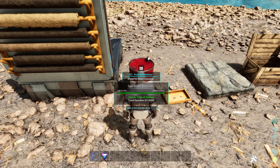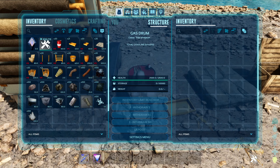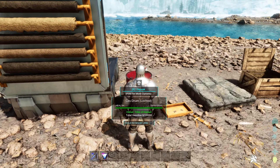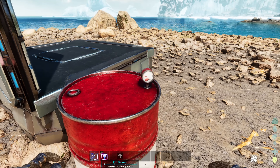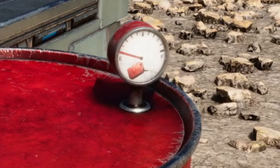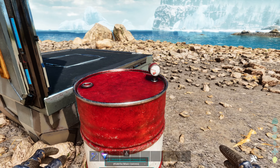Our next one is this gas drum in which we can store gas — by gas I mean gasoline. Let's put some gasoline in it. Now we have gasoline and we're going to deposit it in this gas drum. It has a meter which tells you how much gas is in it, and it also shows an icon of the gasoline.